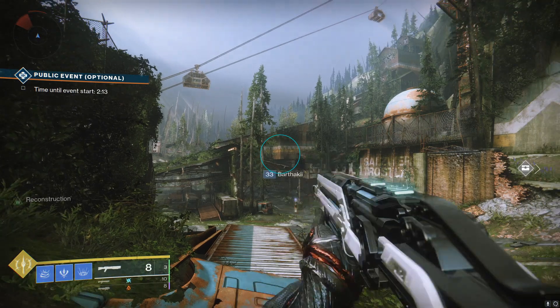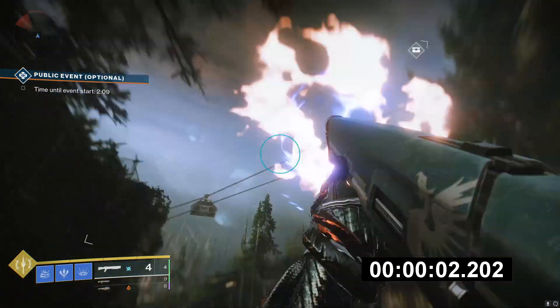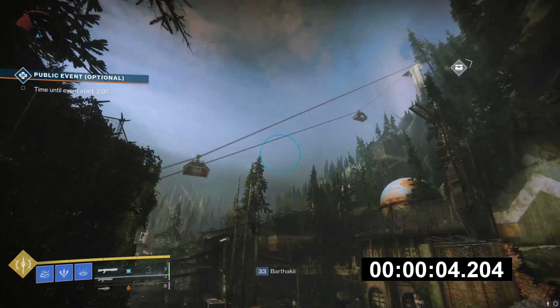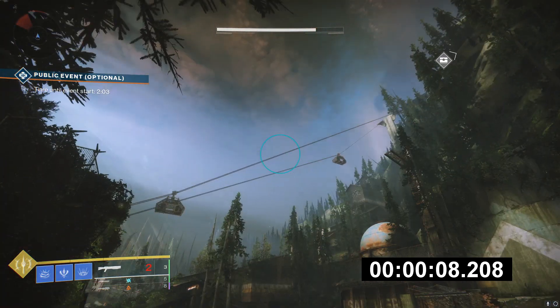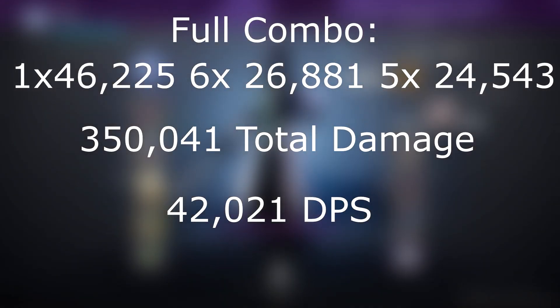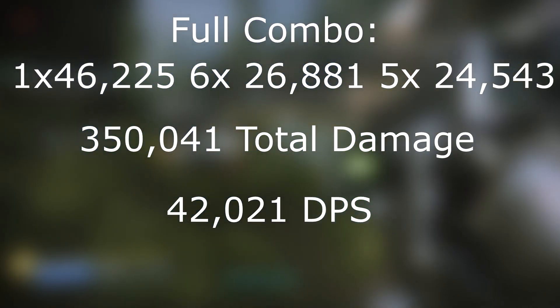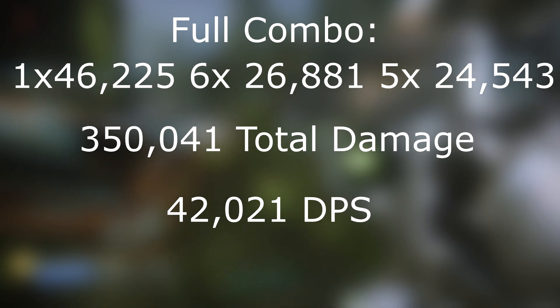If you use Ophidian Aspects on Warlock, you can fire off twelve shots by hot swapping between the two shotguns really fast. It actually lets you fire faster than the normal fire rate. We get 8.3 seconds, and taking into account the extra damage from the first shot of Heritage, and then six Vorpal shots from First In Last Out, and then five normal shots — it's going to do the best DPS, but it's not really that reliable.